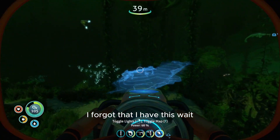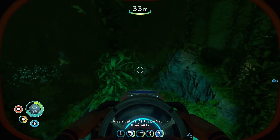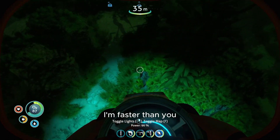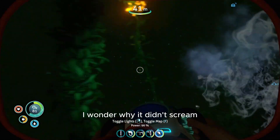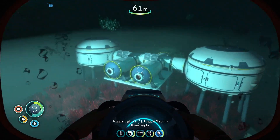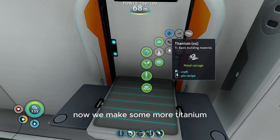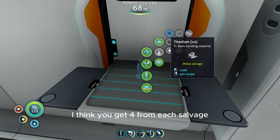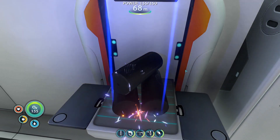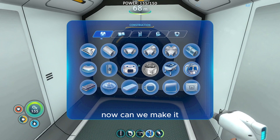I forgot that I have this. Wait — there's a map? I didn't know that. Give me that — I'm faster than you. I wonder why it didn't scream when I just took it from him. Weird. Now we make some more titanium. I think you get four from each salvage, which is perfect because we had two. Now can we make it? Yep.